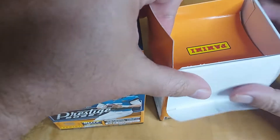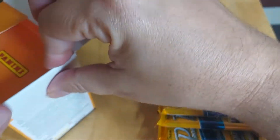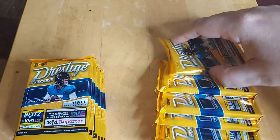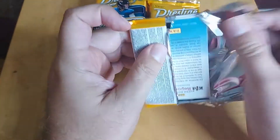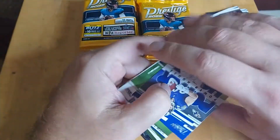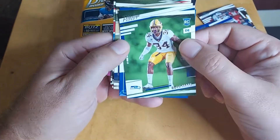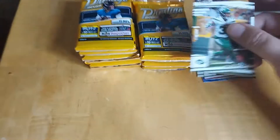Let's pop them open, dump them out - no particular order. We're just going to pile them on the table here and see what we come up with. I'll go stack for stack. Probably just quickly go through the base stuff unless we find anything spectacular with the base. Looks like we got our first insert here - Powerhouse Rookie, Red Parallel - and that looks about it for that one.